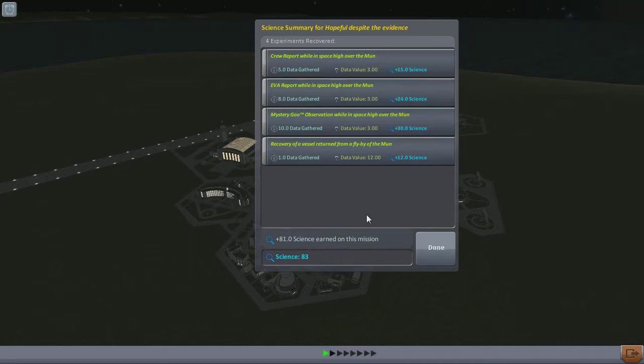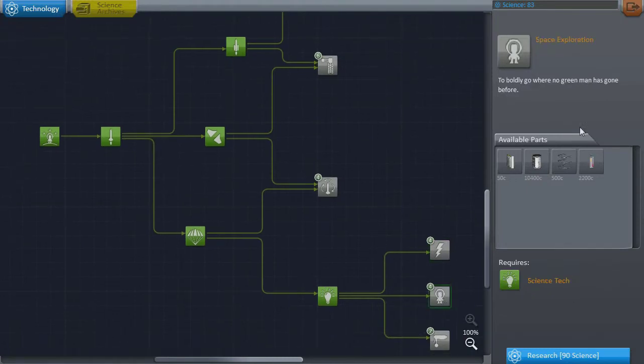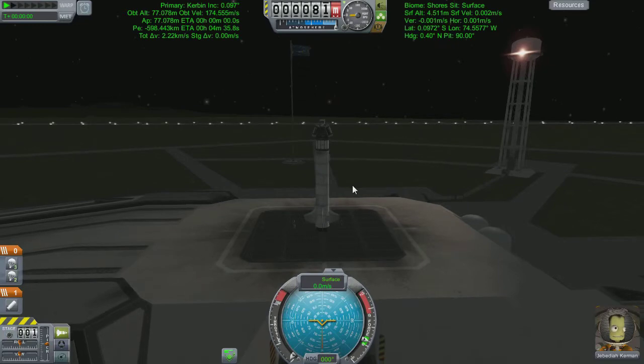We still got 81 science off that Mun flyby — pretty good. We go into the science depot to buy solar panels. But here's the issue: at the bottom we've got 81 science and the solar panels cost 90. If I'd brought the materials bay back — or rather if it hadn't exploded — we'd have more than enough. But no, I can't buy anything else. I look through all the other options — no, this is rubbish. Quick, let's go build another mission.